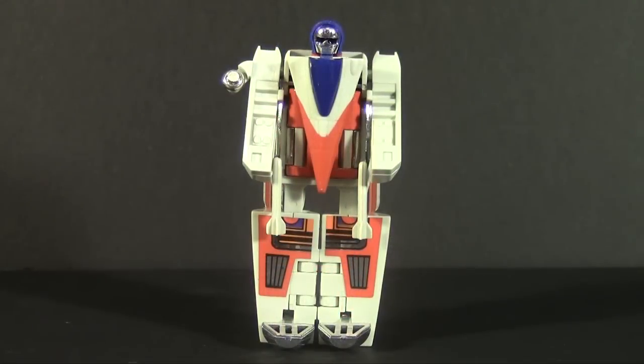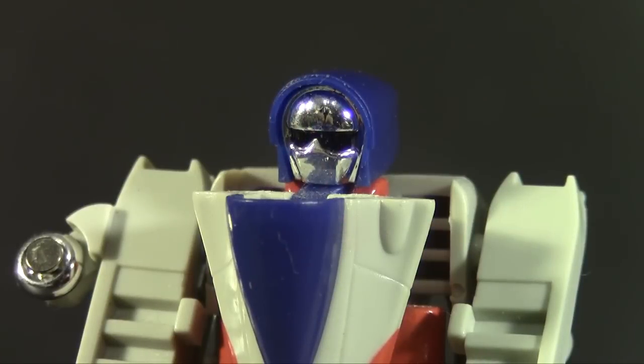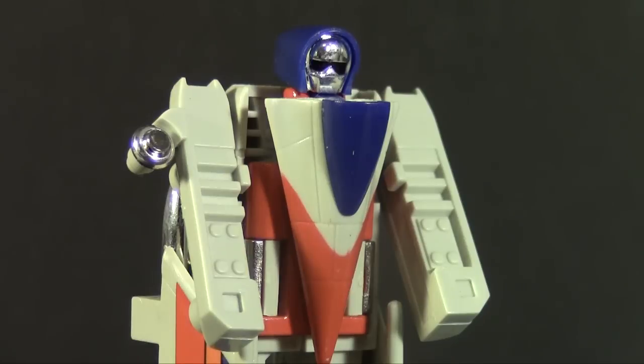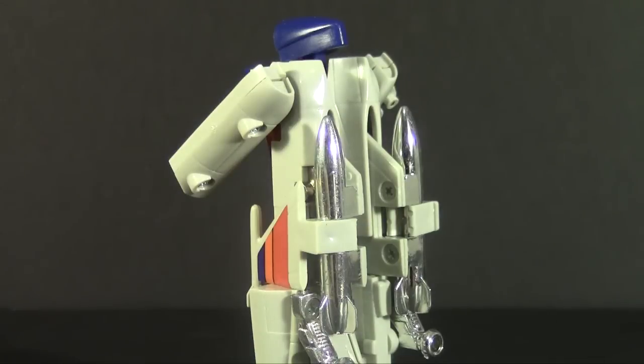Compared to the robots in disguise we know, Heat Seeker's robot mode is pretty basic looking. But what saves it is how much of it wasn't visible in jet mode. The chrome face is probably the most bland part with no detail other than the eyes. Interesting, though, how this Go-Bot ended up with the same color scheme as Starscream — same cockpit-for-chest idea — but got everything done without part-forming.